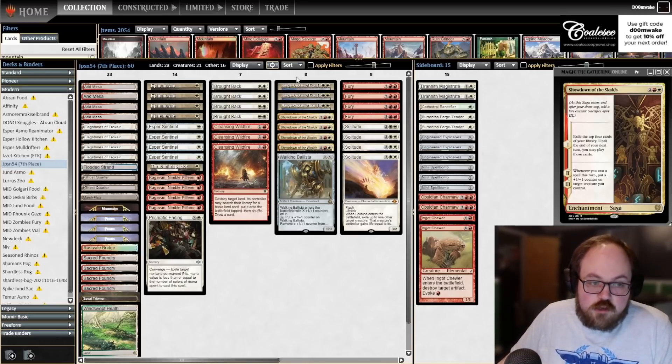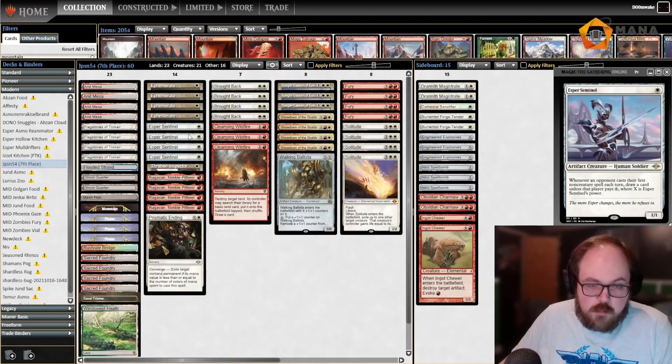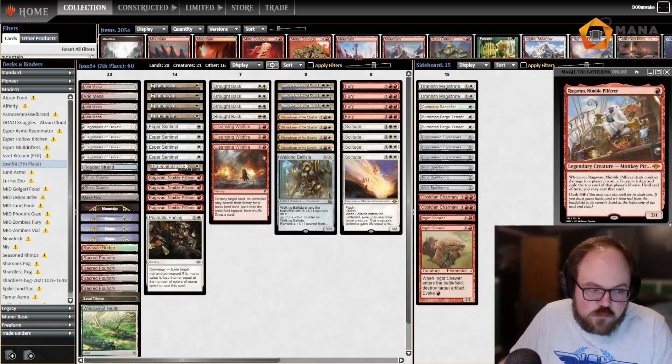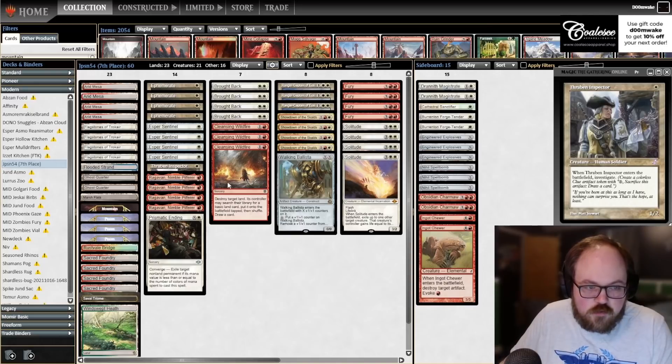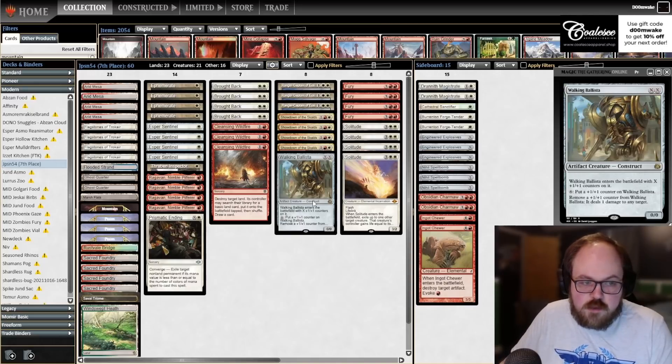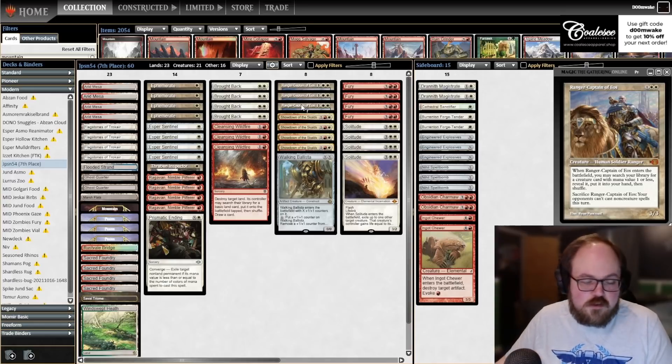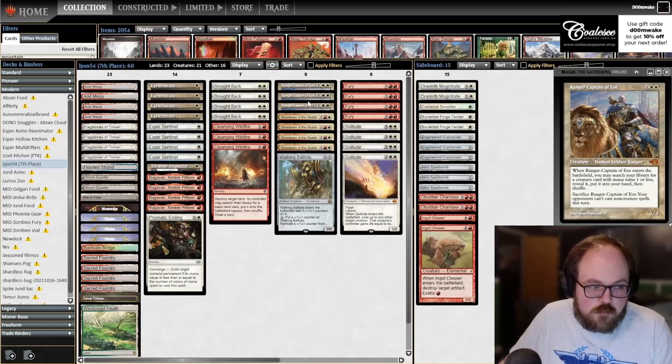We also have Ranger Captain of Eos, which can fetch Esper Sentinel — a powerful one-drop in white. Also Ragavan, obviously. And we have some bullets: a Thraben Inspector when you want to cycle your Ranger Captain, and a Ballista when you've got extra mana. You can also sacrifice Ranger Captain and then Brought Back it. So we've got a lot of stuff we're doing with Brought Back — this deck looks pretty interesting.